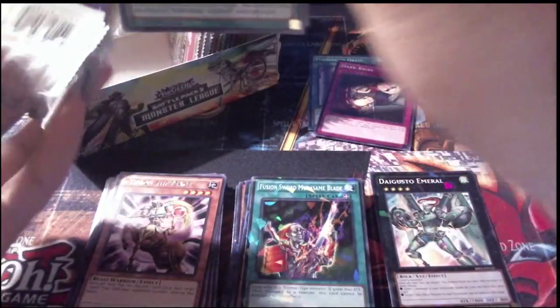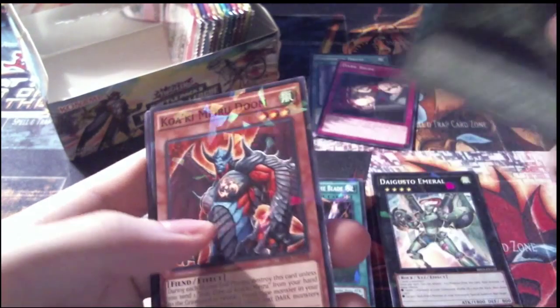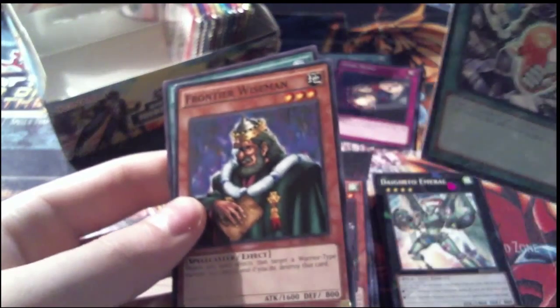Pack 25: Noble Arms Caliburn — not to be confused with Caliborn if there are any Homestuck fans. Our Shatterfoil is Kawaki Miru Doom, our rare is Mudora, and then the rest of our commons are Recycling Batteries and Frontier Wise Man.